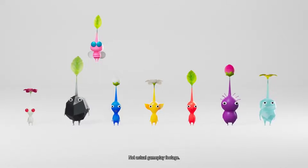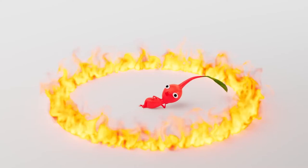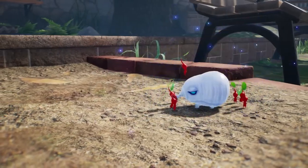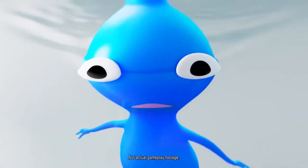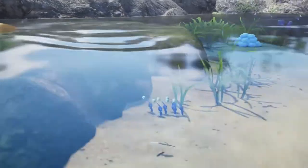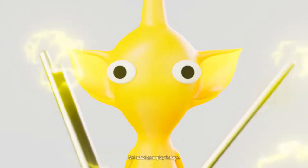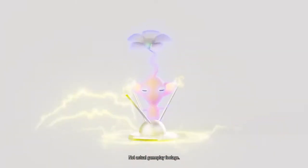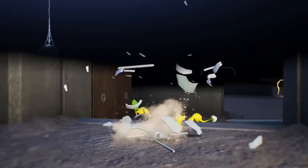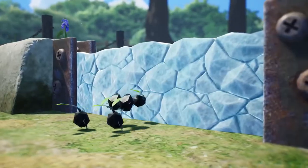Each type of Pikmin brings something unique to the table. Red Pikmin are strong and resistant to fire. Blue Pikmin breathe easily in water. Yellow Pikmin are shockingly great with electricity. Other types of Pikmin have their own unique traits.